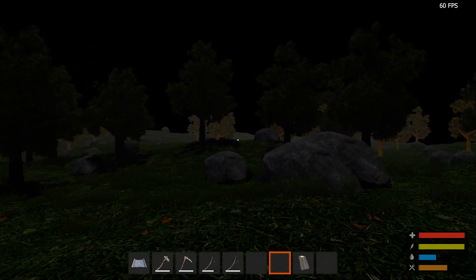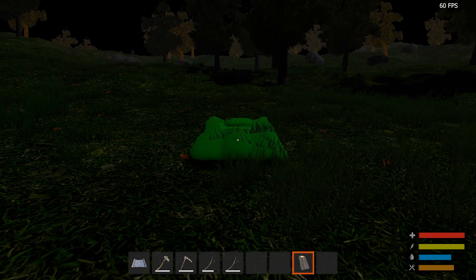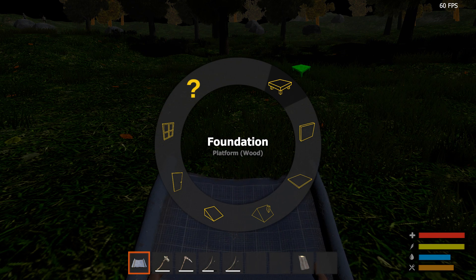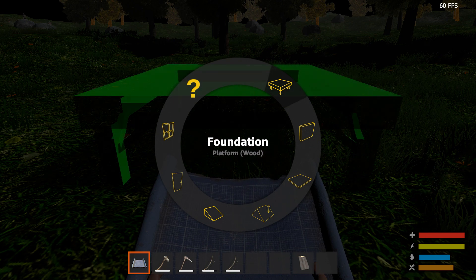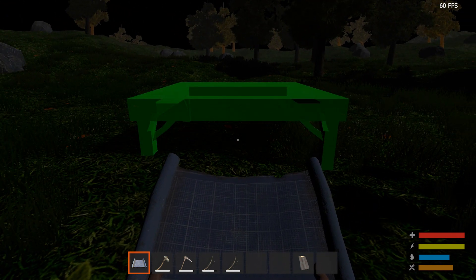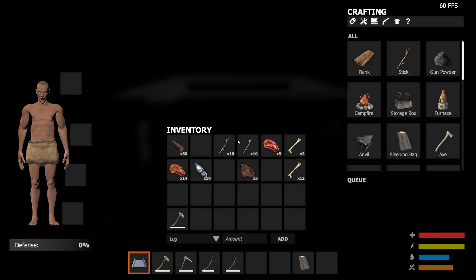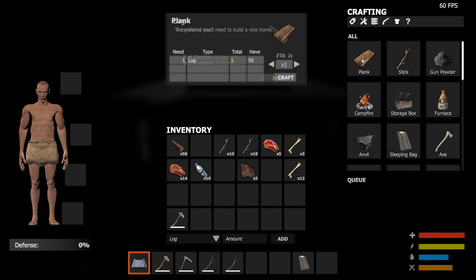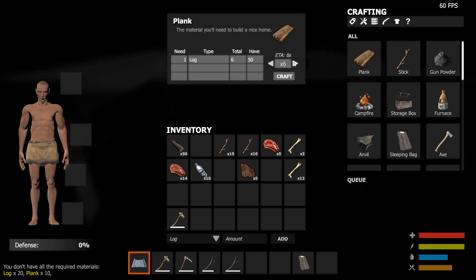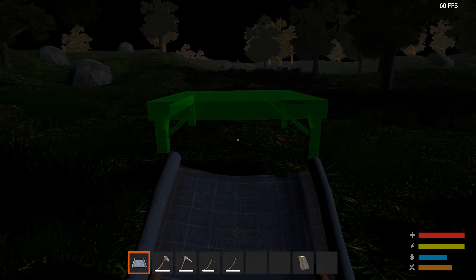Let's go back to that other area and make our base there, now that we've experienced combat — which is actually kind of intense. I think we're back at the spot where we started. There's the boars and the chickens. Let's get a foundation made. Oh there we go, now we can move it around. You don't have all the required materials — log and planks, 20 each. I have the logs but we need planks.